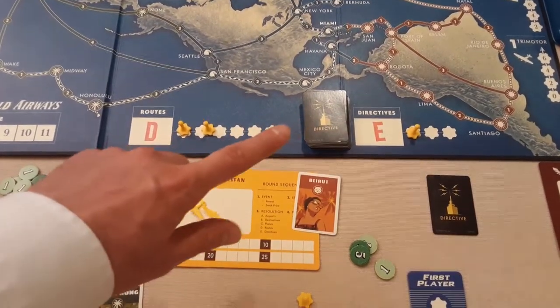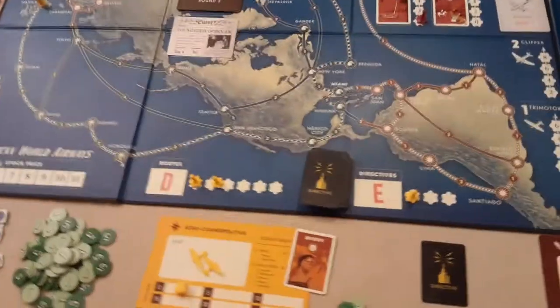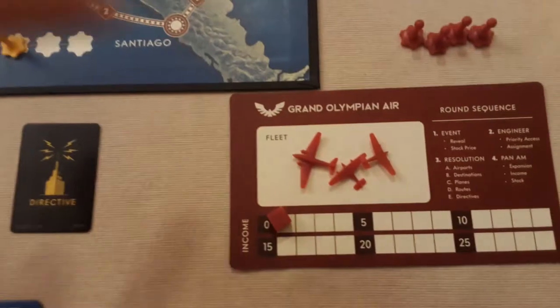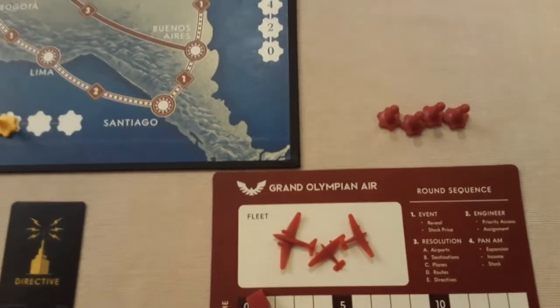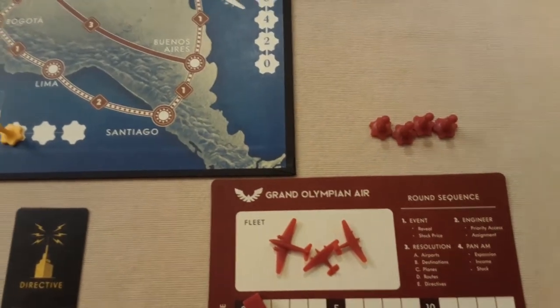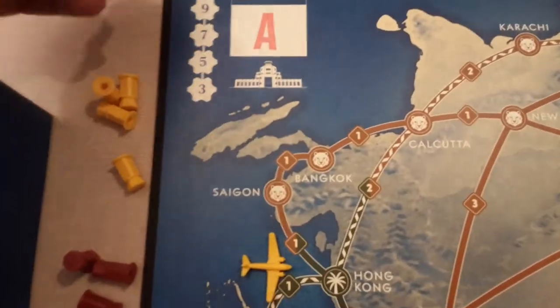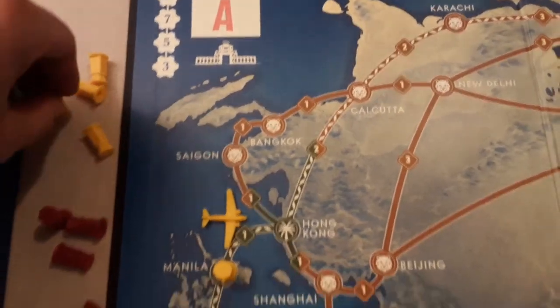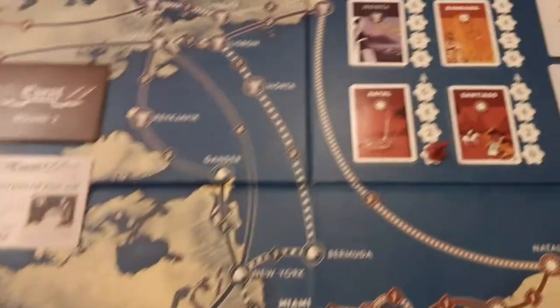At E you go for directives — you get a card and the advantage of going first next round. Once everyone has placed their workers through the assignment phase — sometimes you can't afford certain bids — you move to resolution, which goes A through E. Whoever bid highest at A pays and places their airport; at B you collect destination cards for free if you're the only one there.